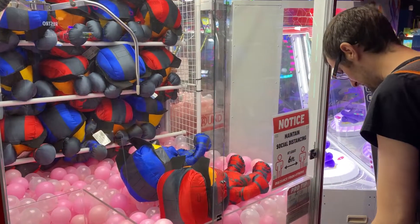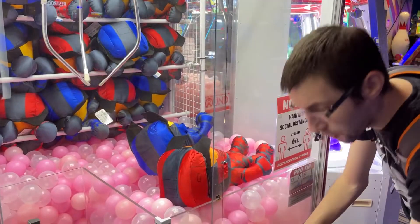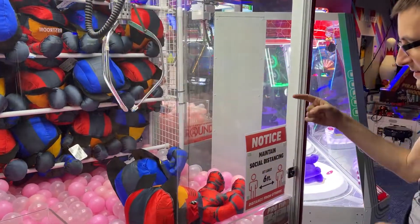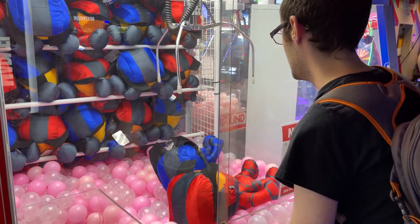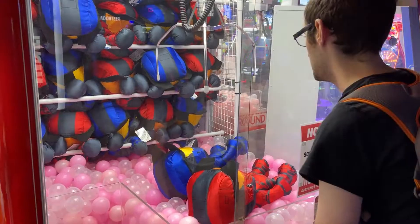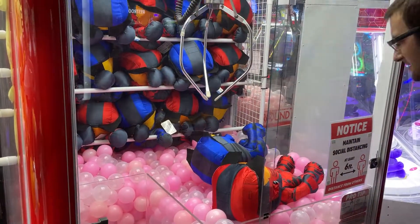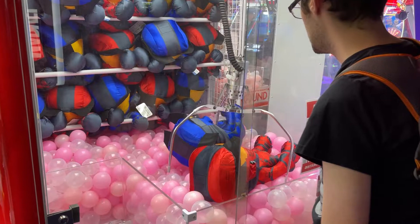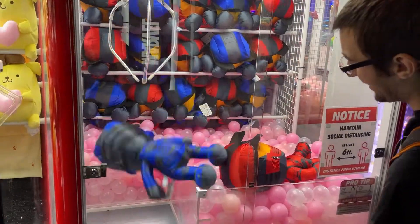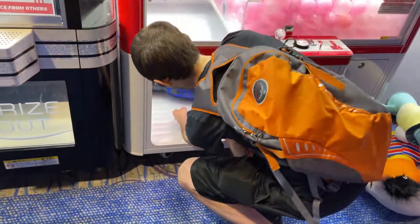I almost feel like getting it on top of the other one is a good strategy — that seems to work for the Rick and Morty one. The two prongs are back too far — I need to get this way a little bit more. This one's a little harder. I was hoping the body would do a somersault and flip in. Look at that — you went for the red one and got the blue one! No I didn't, I went for the blue one — that was totally for the blue one. It's a win!